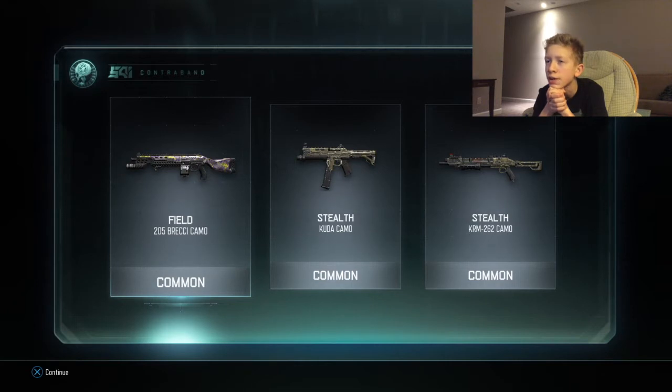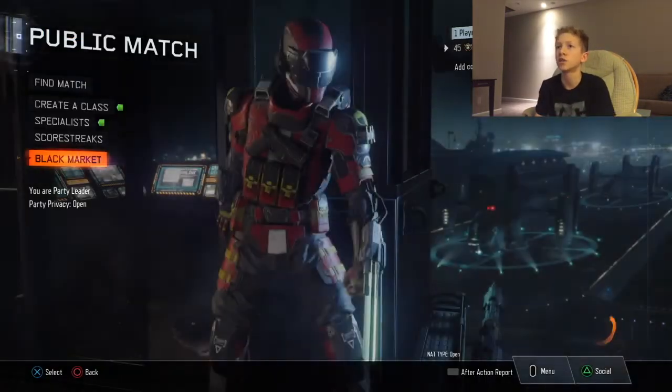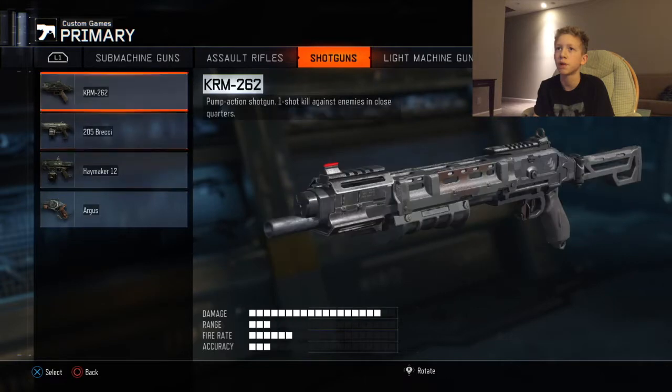Oh my god, what is that? I use the cuda now and then, so that's an okay camo, or it looks okay. We got the field camo. We got the stealth camo for the 205 brekkie. And then we got the stealth, we got the shotgun cuda, and the brekkie.